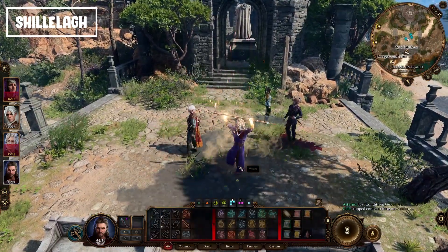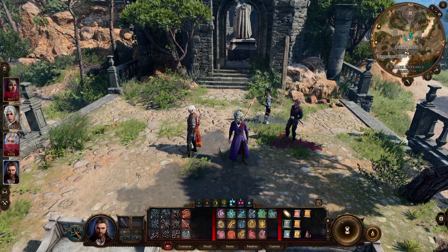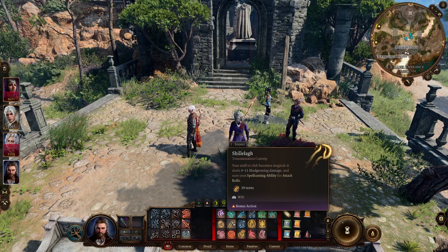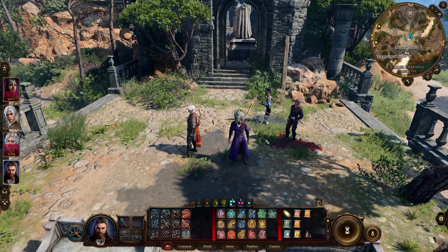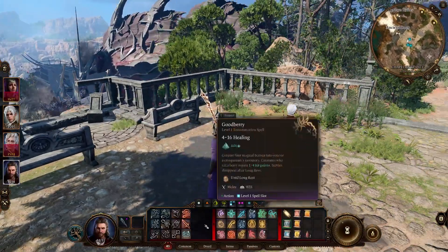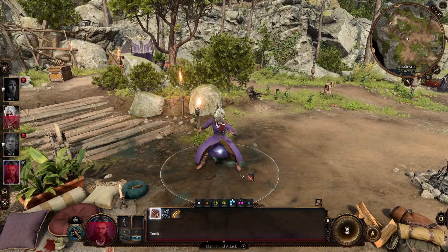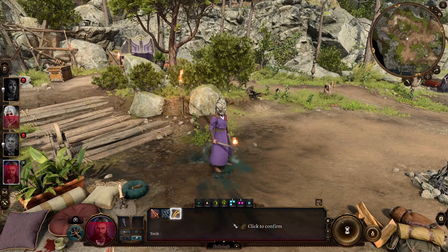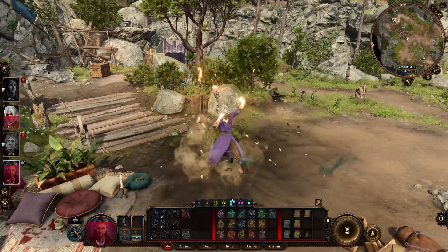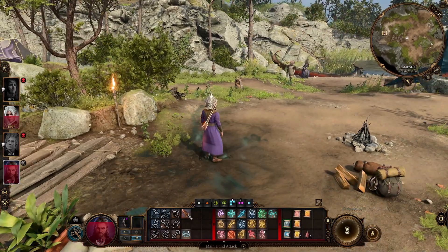Next is Shillelagh — I'm not sure how to pronounce it but who cares. Your staff or club becomes magical, deals 1d6+spellcasting modifier bludgeoning damage, and uses your spellcasting ability for attack rolls. It's a nice Druid cantrip for close-up melee attacks. Something really cool: you can even cast it on your torch, since a torch counts as a club, dealing an additional 1d4 fire damage.